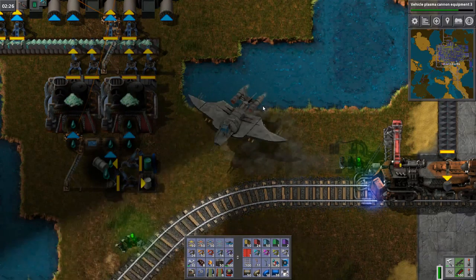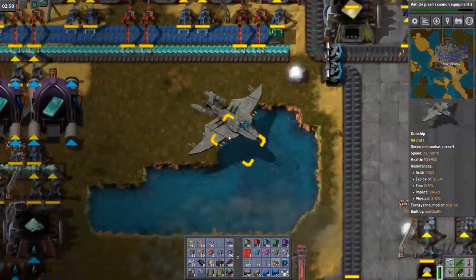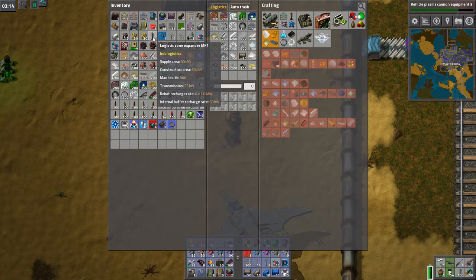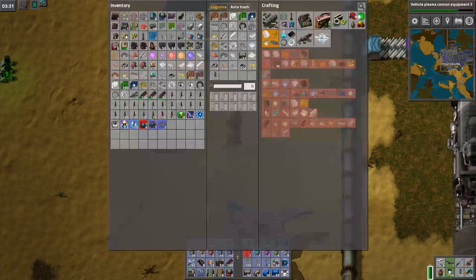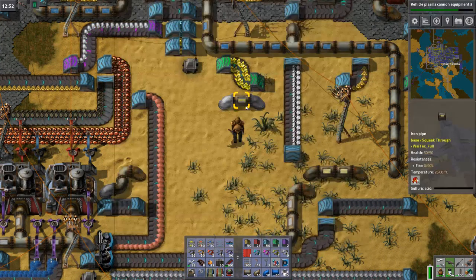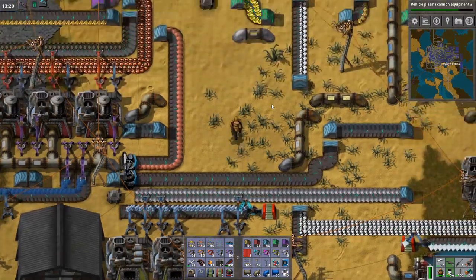Damn, this thing rotates super fast — now it kind of even twitches. Maybe it's just my FPS. Then again it is a steady 60 all the time. Let's dump the tank out so I don't have to carry its ammunition. Same with the car. All right, back to the matter at hand which was the sulfuric acid shortage. I can't remember what even happened while I get distracted from the iron that is over here.